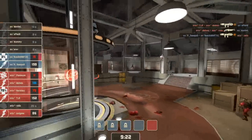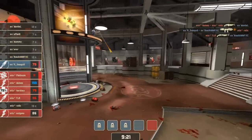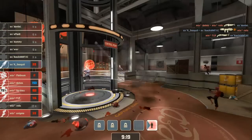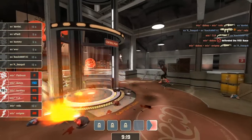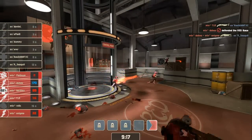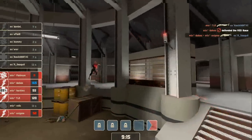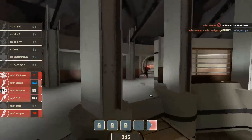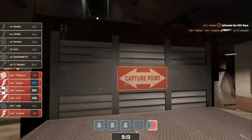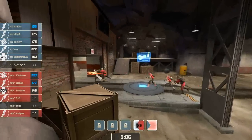Seagull knocks it down from above — down to 250. Still a Soldier up top just raining rockets down on the Heavy. Get some help from a Medic but it's not enough. Seagull knocks it down from above. Nobody is paying attention to this guy up here. The rest of his team is pretty well wiped — there goes Basic. So clearly I'm focusing on the wrong thing entirely. Meanwhile, while focusing on the one dude up there, the rest of the team's getting wiped out. Well done by Mix-Up on defense.